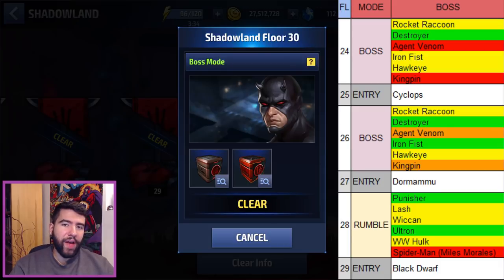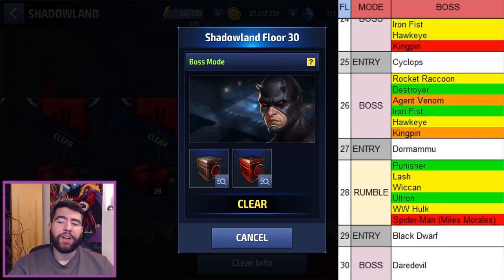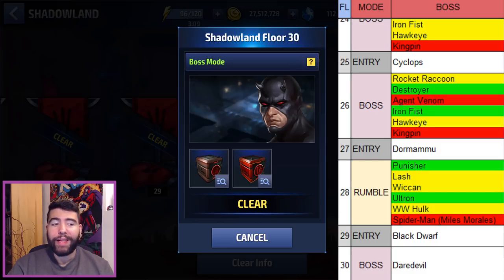Floor 25 is Cyclops only — it's X-Men, just plan for it. It's hard. Floor 26 is another boss mode with the same kind of lineup — Agent Venom and Kingpin are effectively red-difficulty; the others are easier for the same reasons outlined before. Floor 27 is the entry mode with only Dormammu, so you have to deal with him and the energy immunity that comes with it, alongside Doctor Strange and Satana. It's a very hard stage.